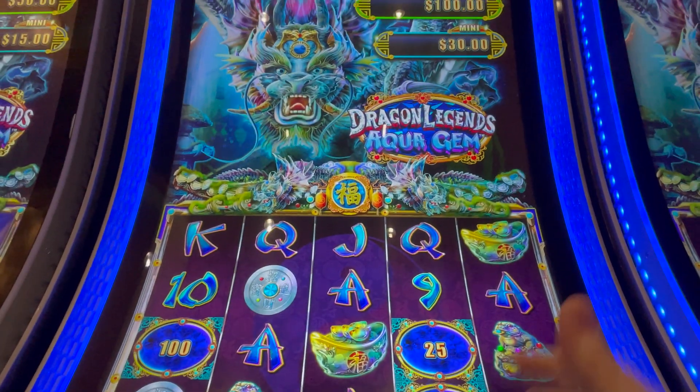What's ten cent? Oh, there's a ten-cent denomination at a two-dollar bet. Kind of expensive for not doing anything, but we'll see what happens. Now we've got a hundred and fifty dollar mini and a five hundred dollar minor. Oh my gosh, yes!